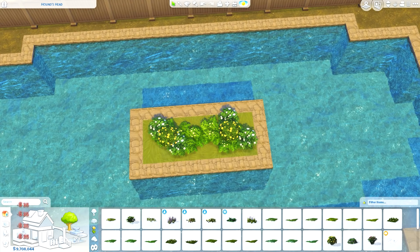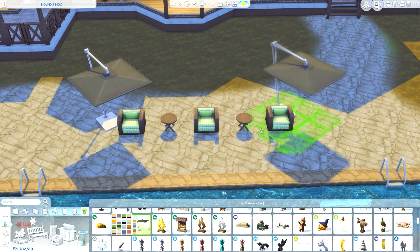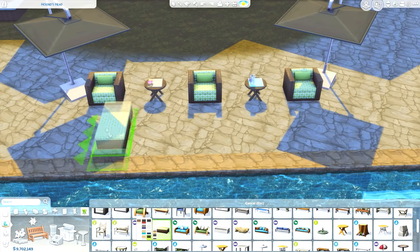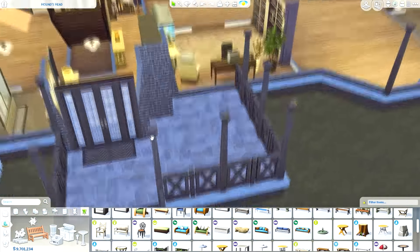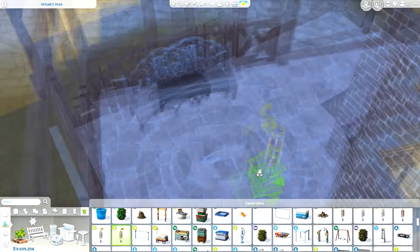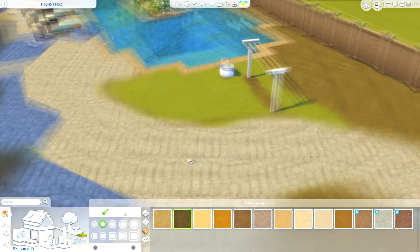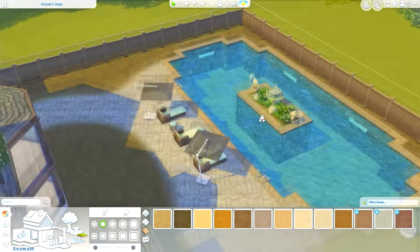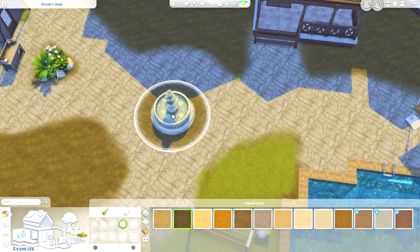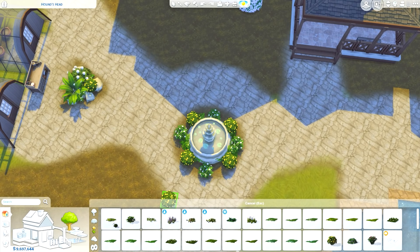Outside the fence at the back of the lot there's still quite a bit of land. I did that on purpose because I like having big trees around the lot to make it feel more enclosed, and it can look great for the thumbnail too. The backyard is still a decent size, just a little smaller than it could have been to allow for the exterior trees.